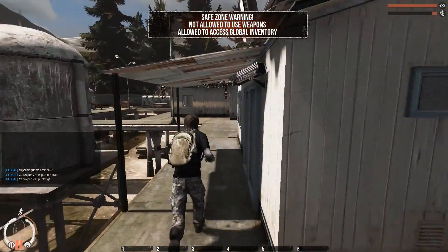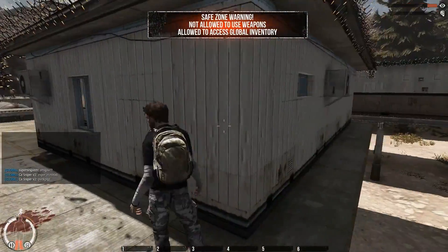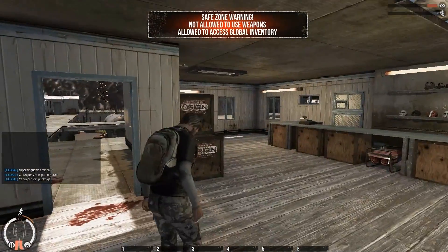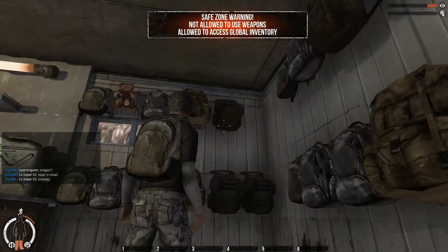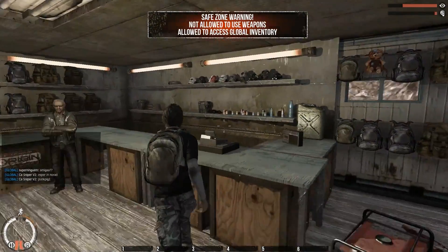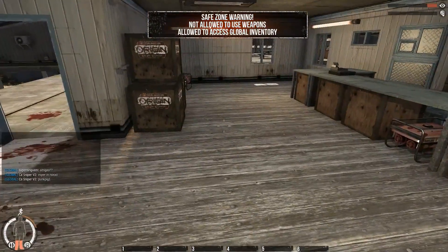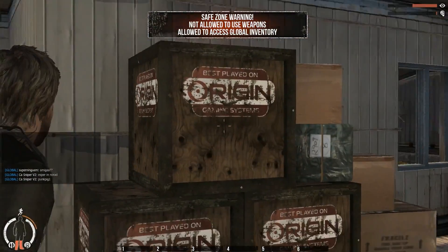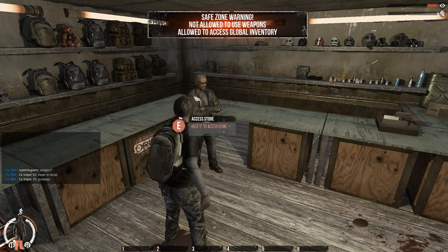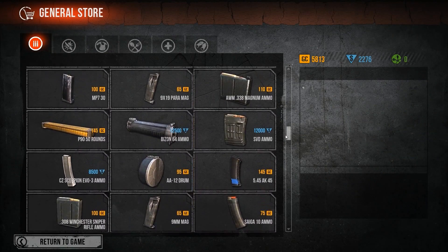There it is. We have the backpacks over here. Is that a kind of fuel? Interesting. Mats. Masks. More backpacks. Best played on Origin gaming systems. Generator. And yeah, this is basically the same general store you can access from the menu.